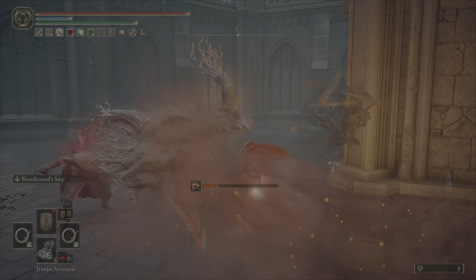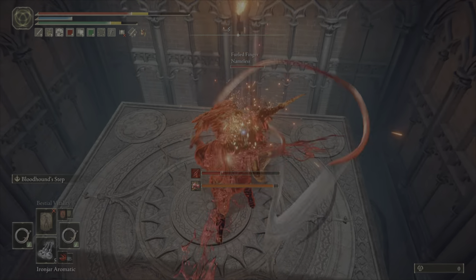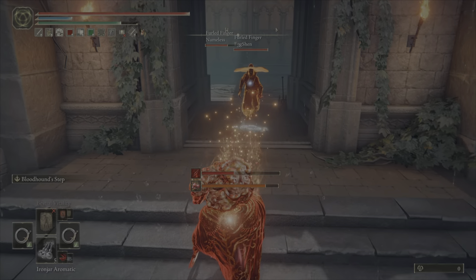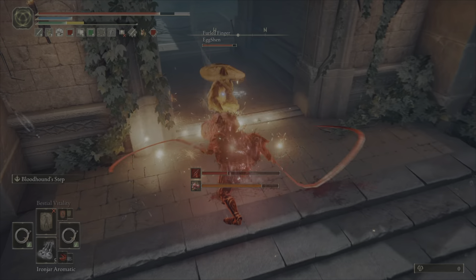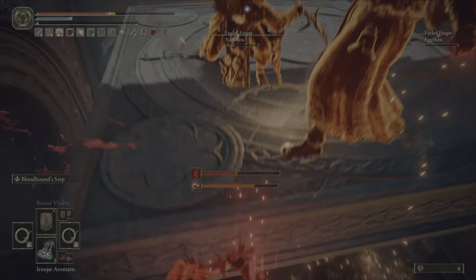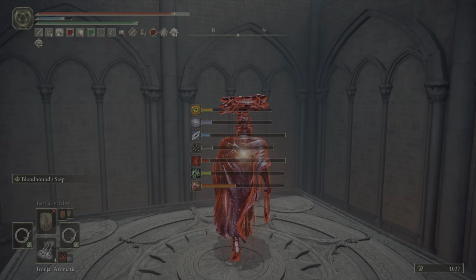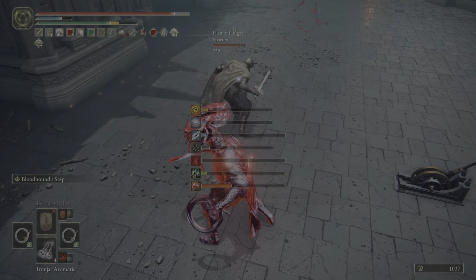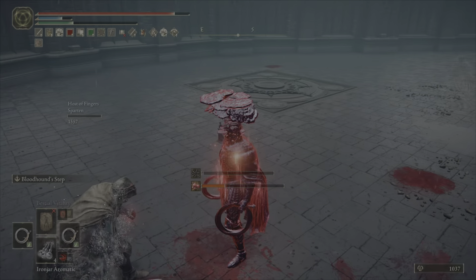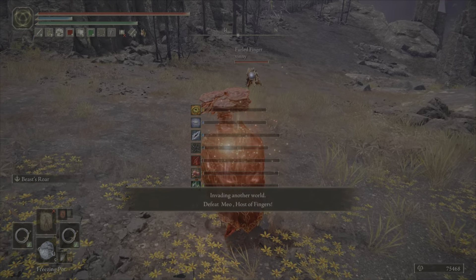Next up we have another 3v1, and this was a pretty rough gank setup with lots of Dragon Breath and then the Black Blade Ash of War, which does a ton of damage. I try to get in and out as quickly as possible while the elevator is going down. There was also a weird issue with the player model desyncing, but I'm able to continuously roll catch a Phantom with jumping attacks. The host severs out the Phantom, turning it into a one-on-one. They try Dragon Breath again, but they just stand there and receive all the whip hits — a successful dispatch of the full gank.